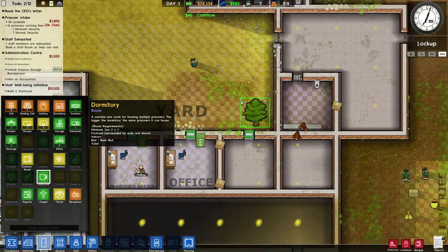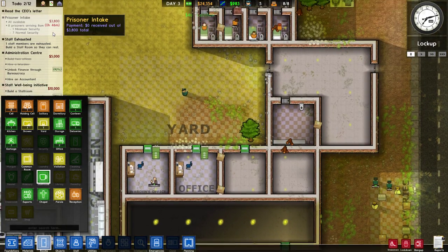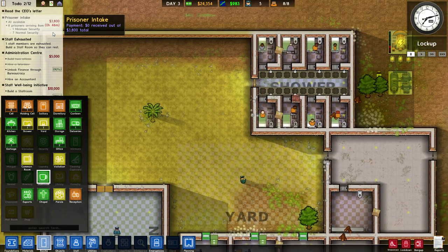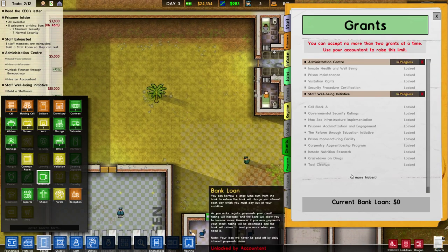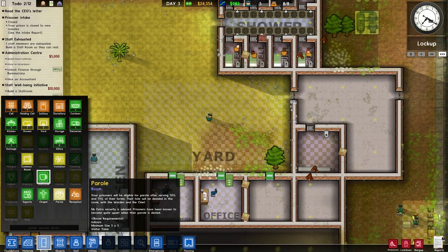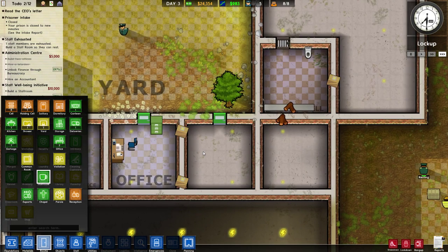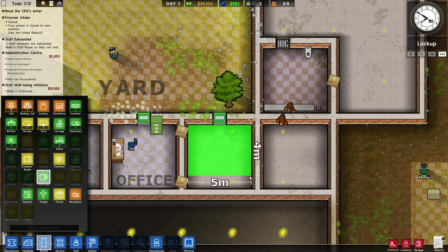We're getting eight more prisoners and we definitely don't have eight cells made yet. I'm going to turn intake off for one day and then tomorrow we'll take in more prisoners, because I want a day to actually make the cells. Let's go ahead and get that staff room in.